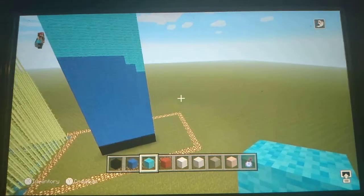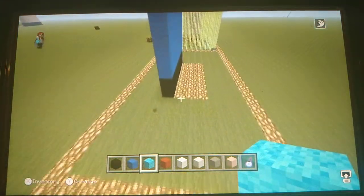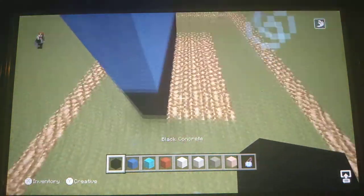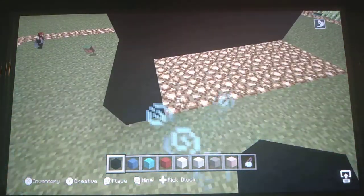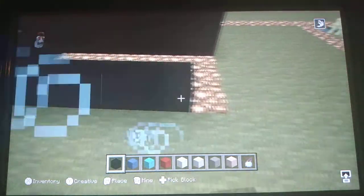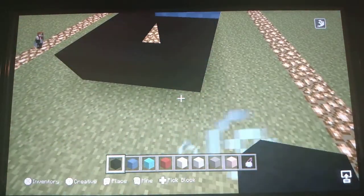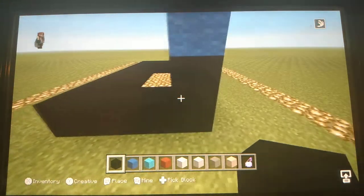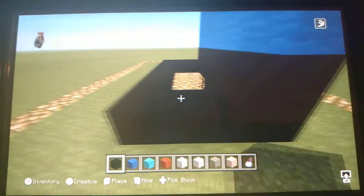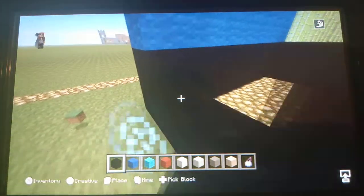Now if you go to the side — I'm going to choose the right side — use black concrete and go back by three blocks, and just loop it all the way around to the front side. Easy enough. I'm going to make the loop all the way around so it'll be easy. Double up the black concrete.